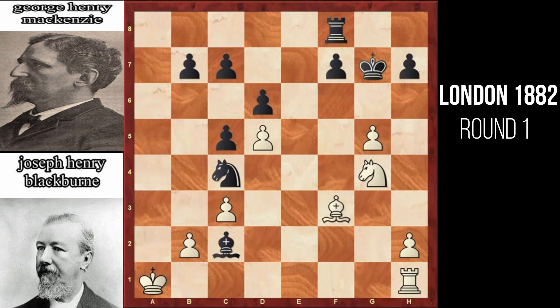After queen to c2, black plays rook to a1, again giving a check. Now there is no other option for the white king except to capture this rook at a1. Here bishop captures the queen at c2, and it was in this position on move 32 that Joseph Henry Blackburn resigned the game, as there is nothing more to be done. The rook is going to jump to a8 and deliver a checkmate to the king, and there is nothing white can do to prevent this.